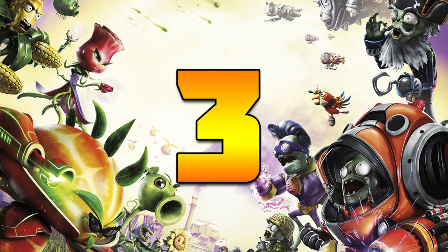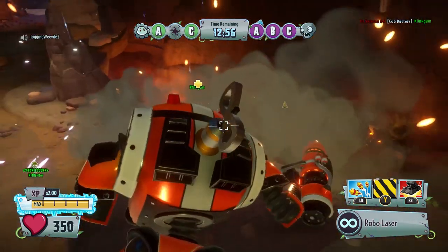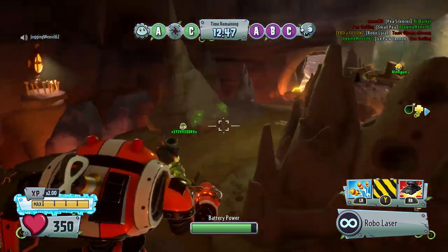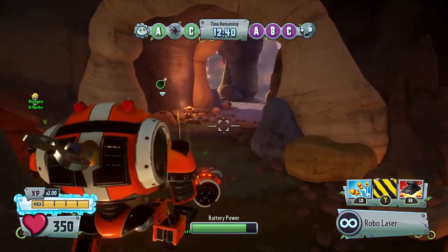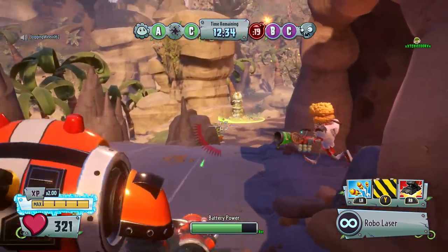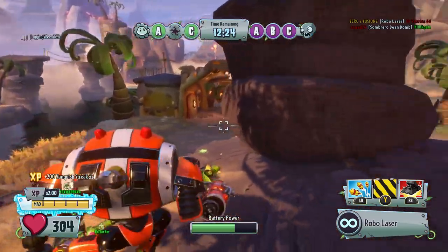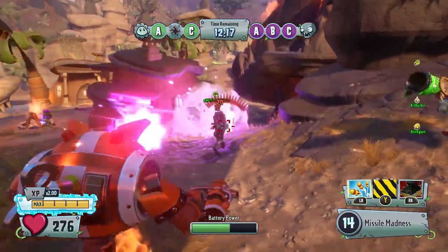The number 3 spot is taken by the standard imp's mech. It's just overall a really good mech — it's got a great rate of fire. Up close it can do about 11 damage per bullet. Its two abilities are Robo Stomp, where he stomps his foot on the ground causing a lot of damage, and Missile Madness, which is a bit unpredictable — it moves a little slowly and sometimes locks on to the enemy and sometimes doesn't. But Missile Madness is very powerful if you do hit the enemy. Just overall, the standard mech is a very good mech.